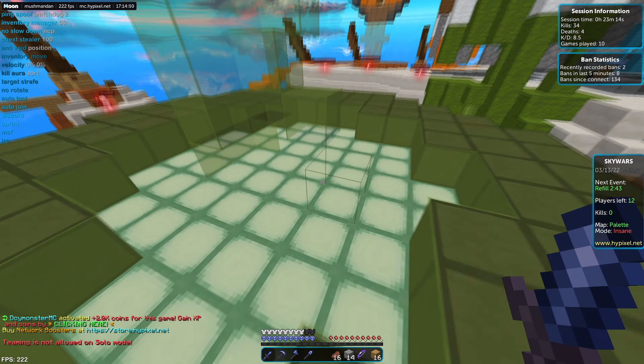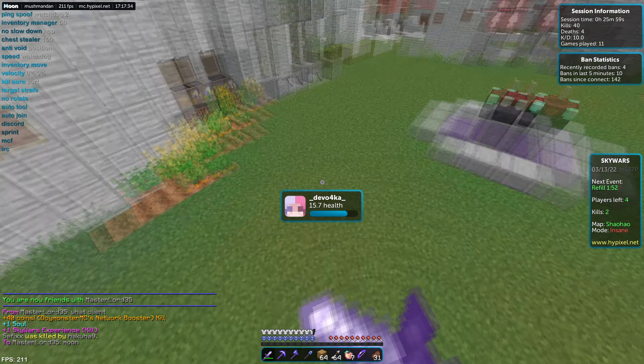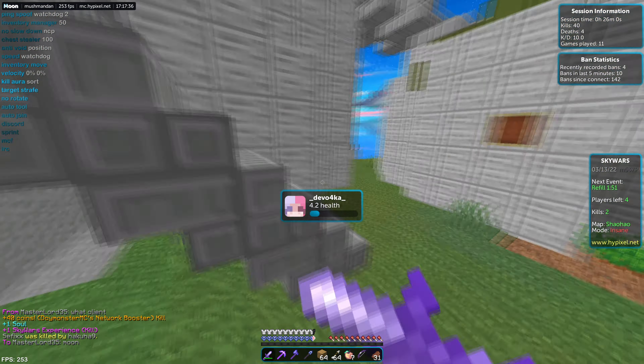This guy just failed an MLG bucket from like five blocks — poor guy. This guy asked me for my client. Guy doesn't understand the power and I've just completely lost that guy. This aura is so insane. And it also has a full strafe disabler, so the target strafe works great. I'll actually show that off now.